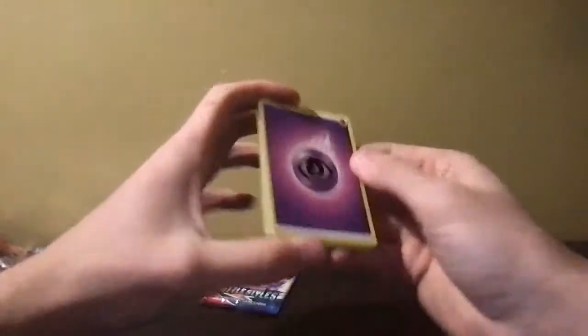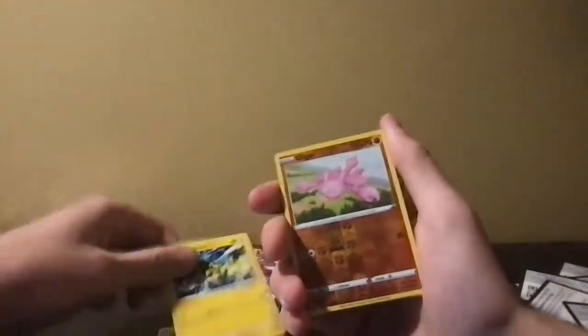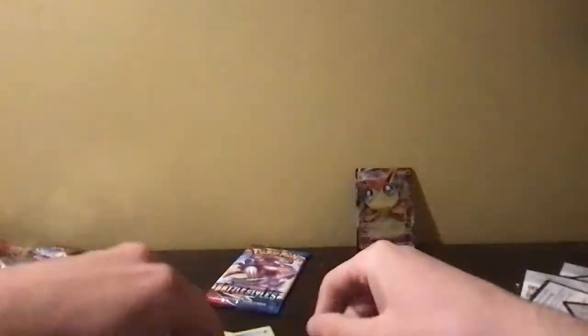Now we just need another pull on these last two — we need something good here. Come on, we need something else here. This would be a shitty opening if I don't get something else. I like the Buzzwole, Gligar, and Galarian Mr. Rime. This card seems like it's thicker — what the f***? That is sickening, bruh. Wow, what kind of packs are these? Battle Styles is sucking ass.